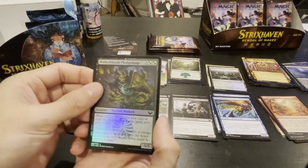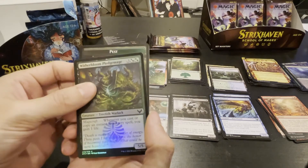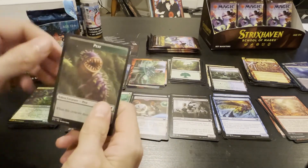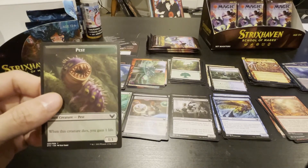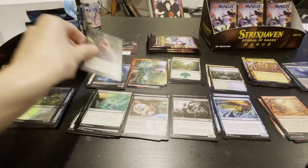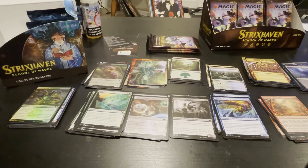Witherbloom Pledge Mage — whenever you cast an instant or sorcery spell, you gain one life. And then a pest — very pesty, look at that thing, it's ugly as sin. It's like one of the Boo chains from Mario, it's purple for some reason.